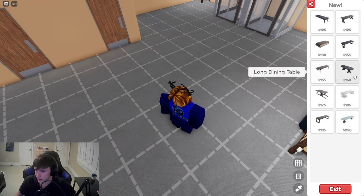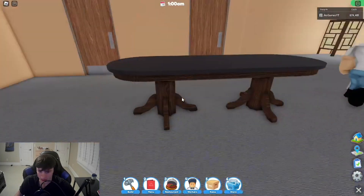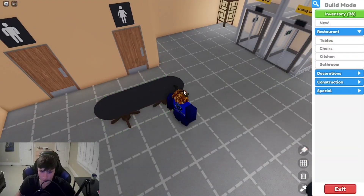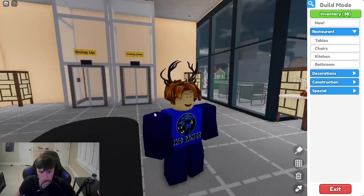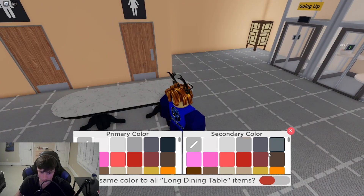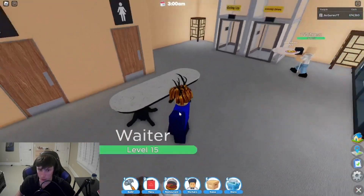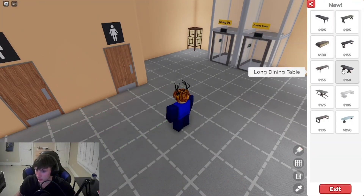Now the long dining table — I actually like the legs on it, that looks fire. And I forgot we can change the material! We can change this to marble and apply the same material to all long dining tables. Look at that, it looks fire. We can change the paint too — let's go to white. Oh my gosh, that looks fire!